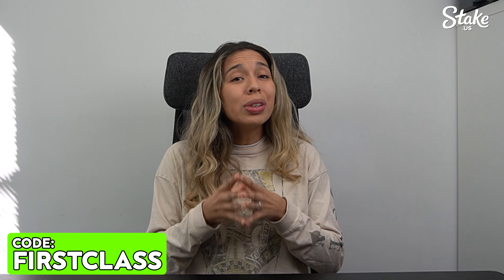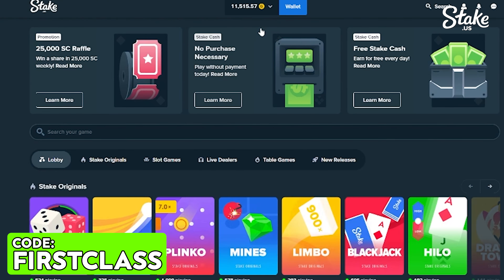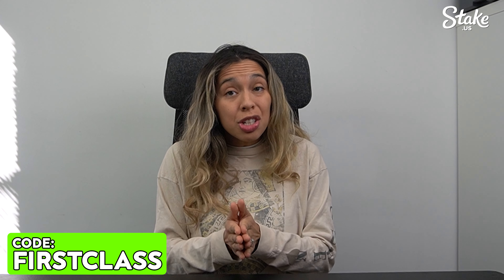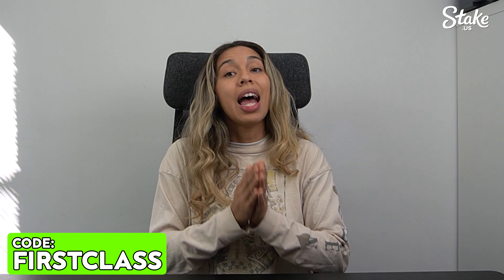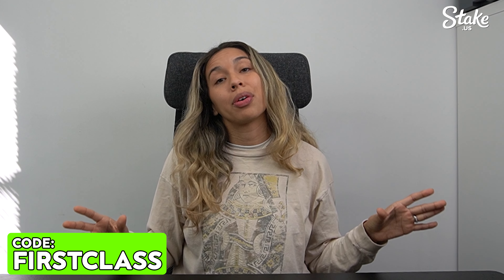Gold coins are currency you can only use on StakeUS. You can use them to bet on all the games on the site; however, gold coins cannot be converted to actual money. But this imaginary money can be used to play a bunch of games that do win you actual money. Just so you know, 10,000 gold coins is actually a lot of betting power on StakeUS.